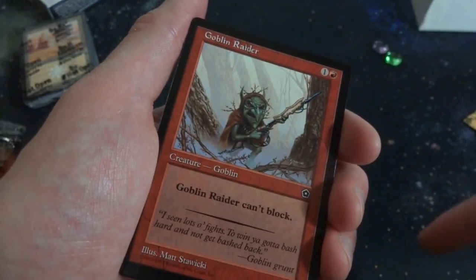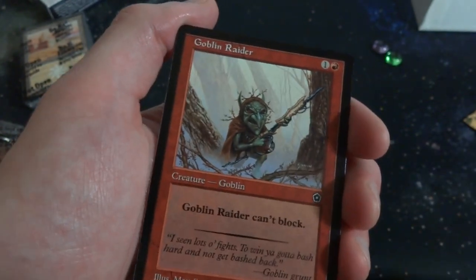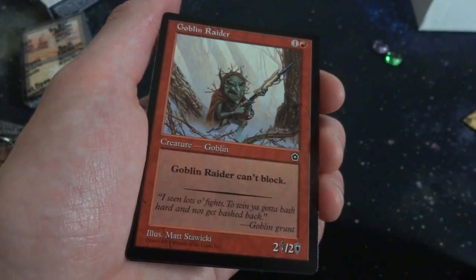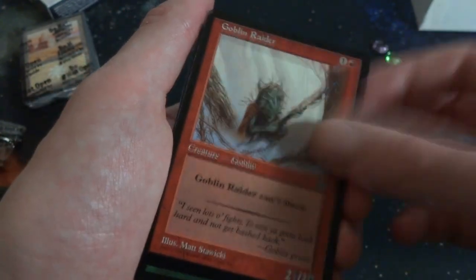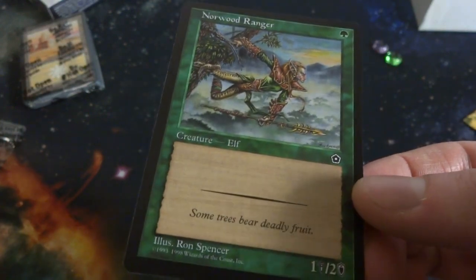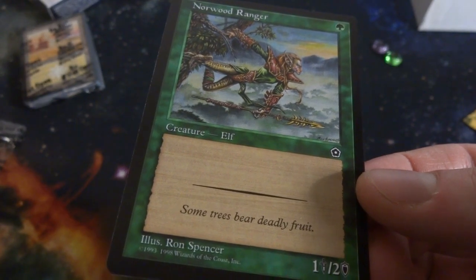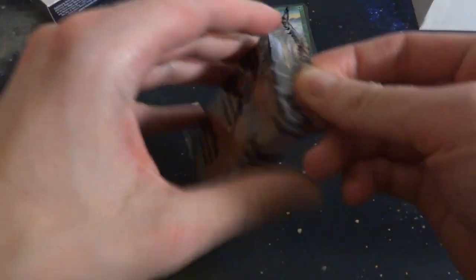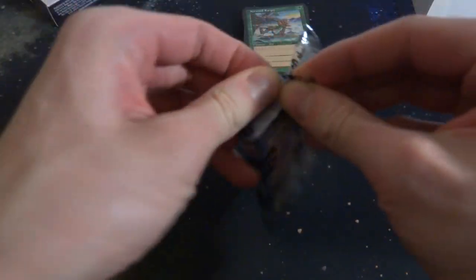Goblin Rider - hanging out in the mist, makes you think of Star Wars, one and a red, two/two but can't block. Norwood Ranger by Ron Spencer - hanging out in the tree over the canopy, just checking things out, 'some trees bear deadly fruit.' And that is the first deck. Let's go ahead and check out the other deck as well - looks like some sort of white and maybe blue deck, just guessing.